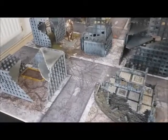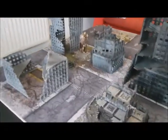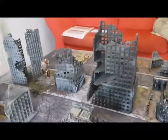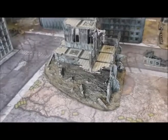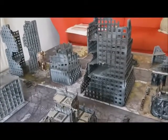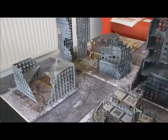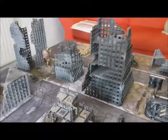A few city fight rules: moving entirely on a road grants a couple of extra inches. Assaulting through a ruin costs minus two movement. Monsters, vehicles, and bikes cannot go up levels in buildings — no vindicators on the roof. Infantry that don't move gain plus two to their armour save when hunkered in ruins. Units firing from higher ground ignore cover saves of those below. Grenades thrown into ruins let you re-roll hits and failed wound rolls, making them much more effective. These are modified rules from the main rulebook city fight section.